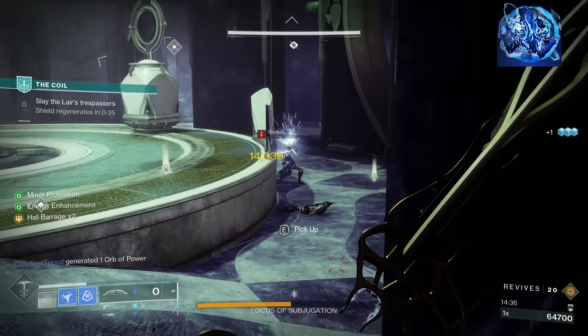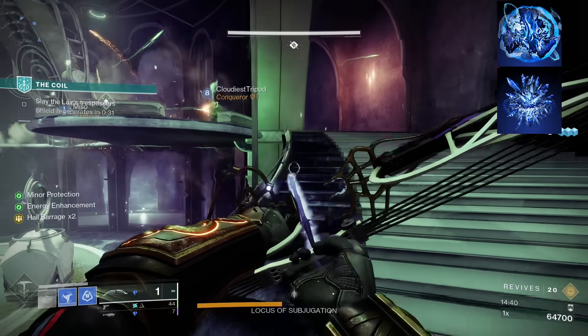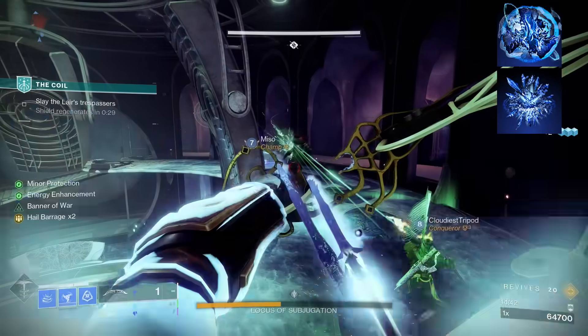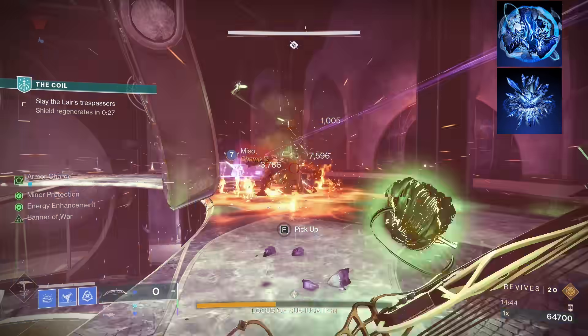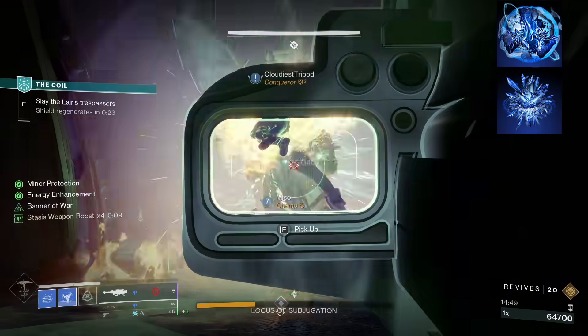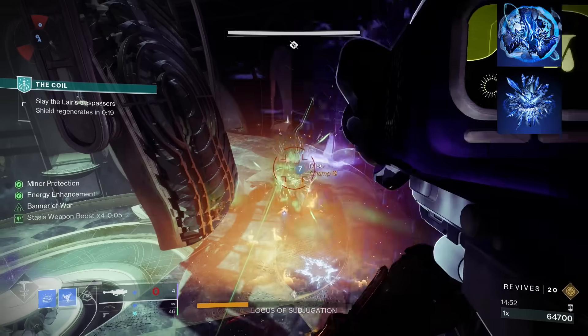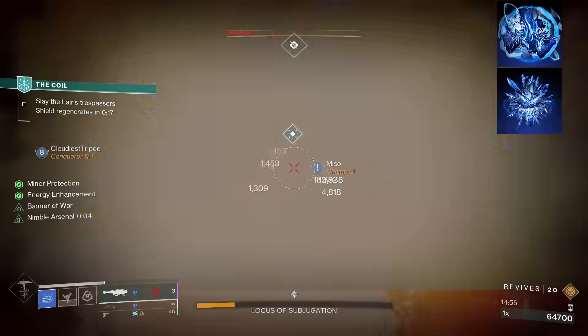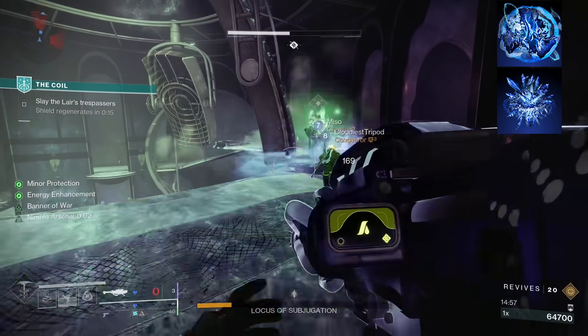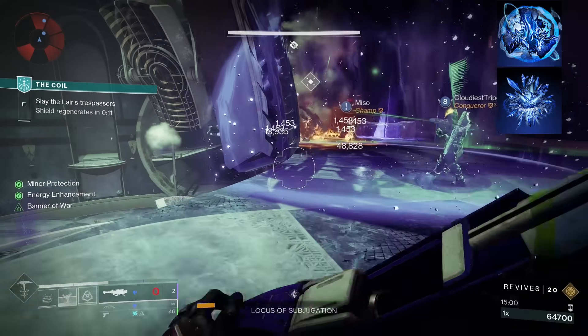Since that will be boosting our melee energy, we'll take our second fragment, Whisper of Shards. This makes it so that shattering a Stasis Crystal boosts your grenade regeneration rate by 500% for six seconds. Since your grenade creates a crystal in the middle on impact, all you have to do is shatter that one crystal and you're already getting back more grenade energy. This fragment is super strong this season with how easy it is to create crystals, but we'll talk about that later in the Seasonal Artifact section.